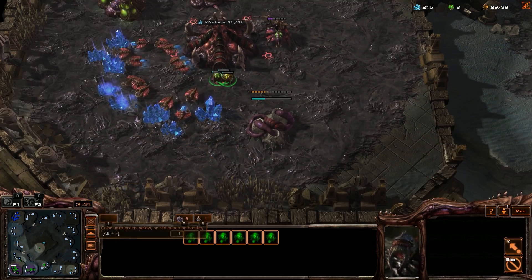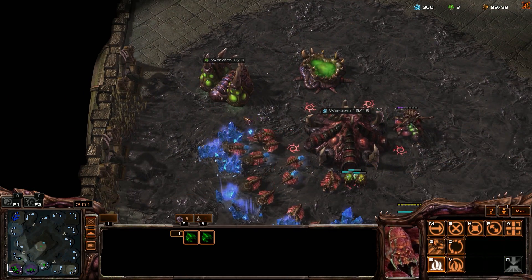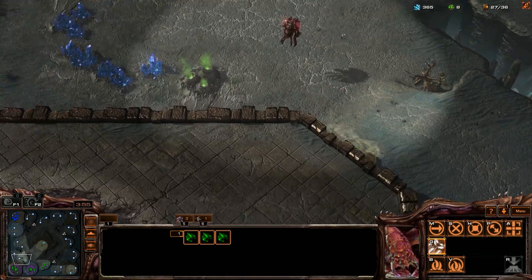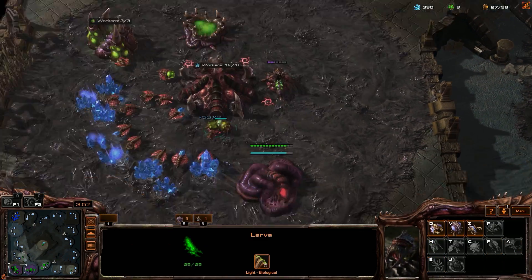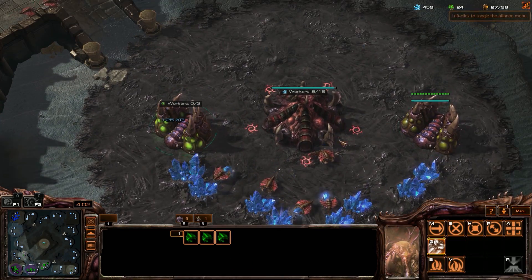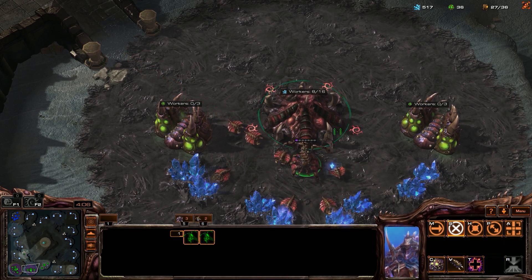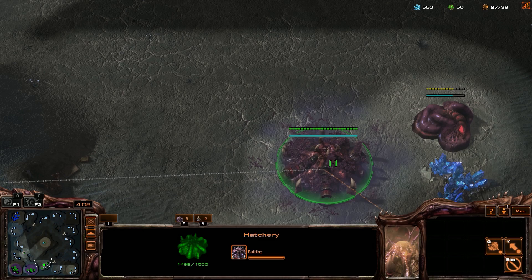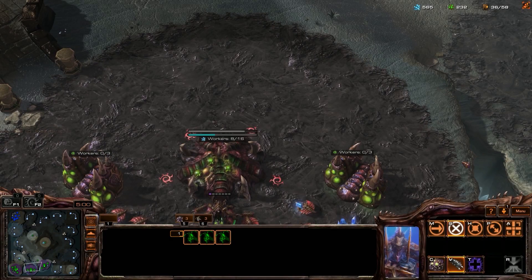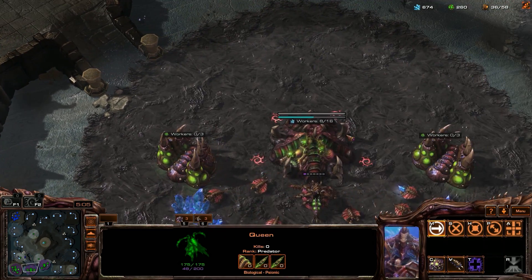The idea there is that you need to pump out a whole lot of drones so you can get a really fast economy going early on. When you do this, it creates opportunities to build a very strong army in the mid-game full of Tier 2 units — lair tech like Mutalisks and Hydralisks — instead of early units like Zerglings and Roaches. You get a strong Tier 2 or even Tier 3 army very quickly whenever you fast expand, and that gives you a huge boost in strength leading into the mid and late game.